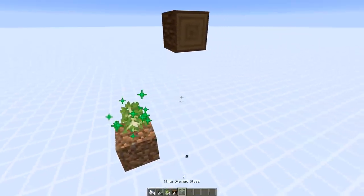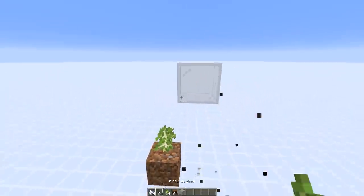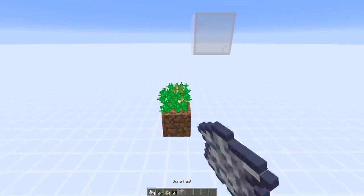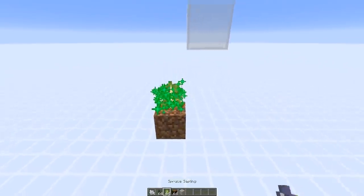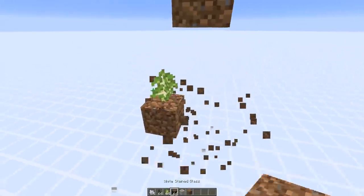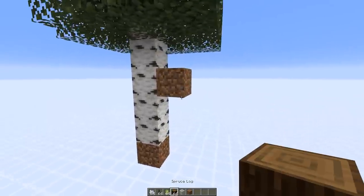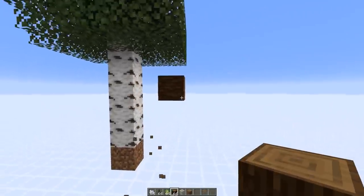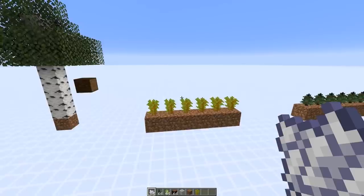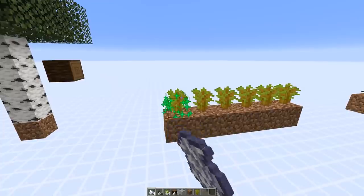For example, if you have a birch sapling and a block next to it, it also couldn't grow. But if you have a dirt block or log block, that's no issue — the sapling can grow. Spruce was always special in that regard: it couldn't have any log blocks next to it in the five by five area.